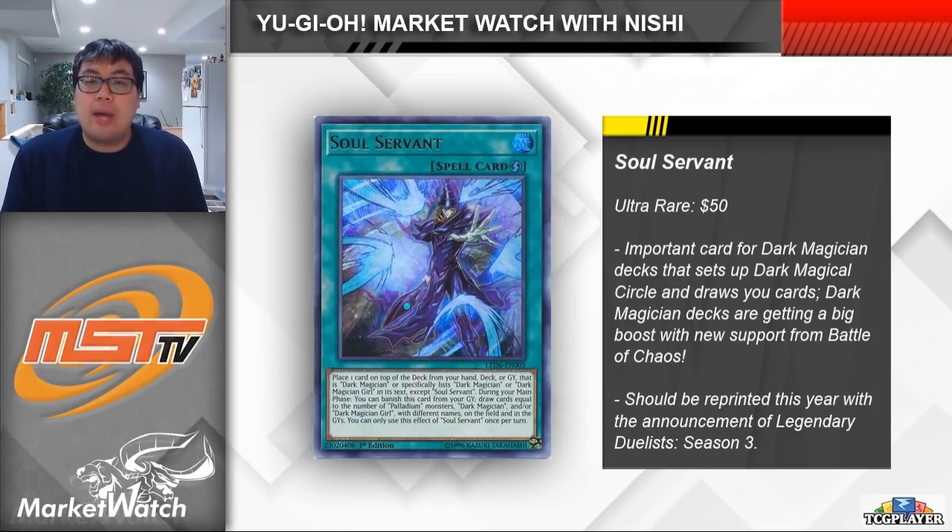However, we do also have to keep in mind that we have Legendary Duelist Season 3 scheduled to be coming out in June of this year, and we should definitely expect to see Soul Servant reprinted in that set, which would naturally bring down the card's price. If it were up to me and I had an extra copy of Soul Servant lying around, I would go ahead and dump it now. However, Battle of Chaos is coming out in February, and then there's a 4-5 month gap until Legendary Duelist Season 3 comes out. So some impatient players might just want to pick up the card at the Battle of Chaos release so they can play the deck sooner. If you are feeling lucky, you can hold this card and wait a little bit longer before selling it, though it all depends on finding the right buyer at the right time.